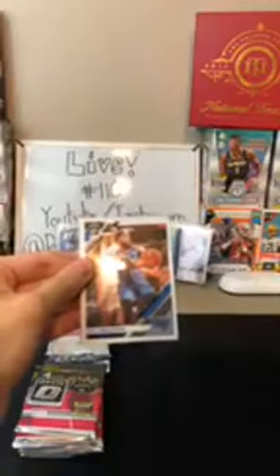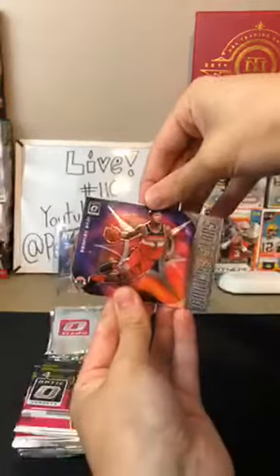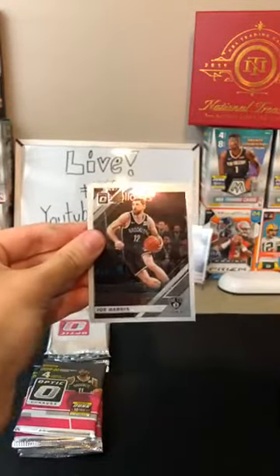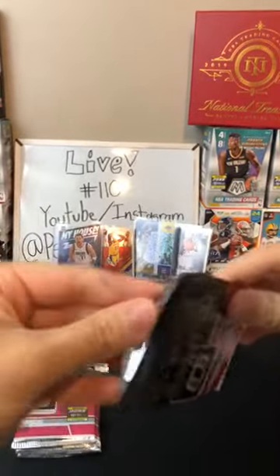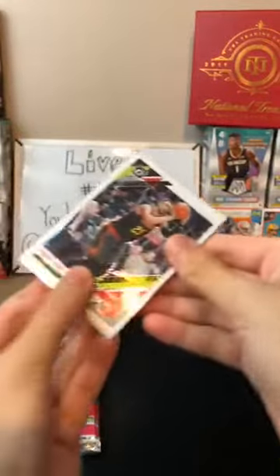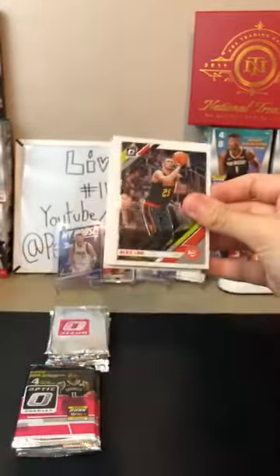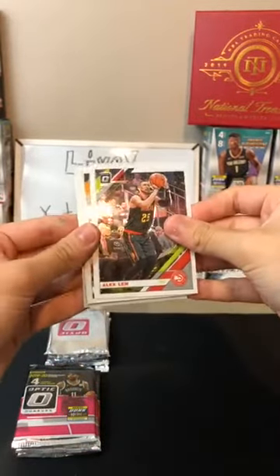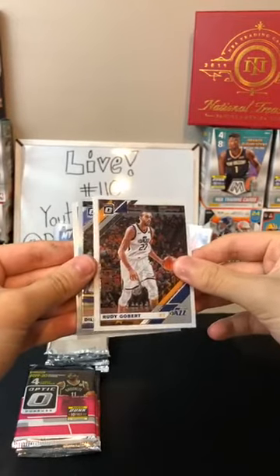Hassan Whiteside for the Blazers, DJ Augustine for the Magic. We got a Fantasy Stars Bradley Beal — there you go, Wizards, there's another one for you. And then a Joe Harris for the Nets. Pulling some good ones. We're saving all the Ja Morants and Zions for the pinks. Rudy Gobert for the Jazz.